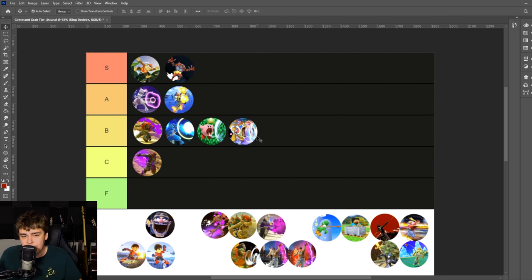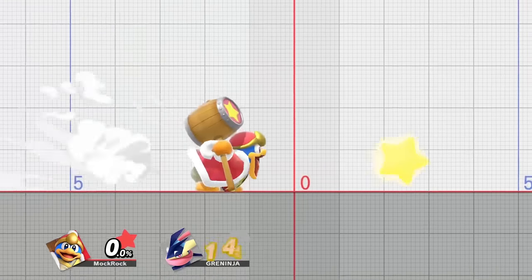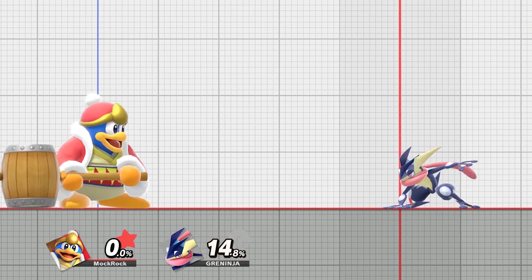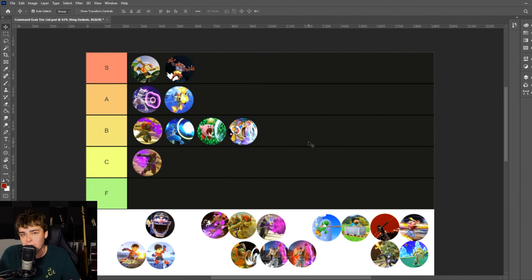King Dedede also gets B tier. No copy abilities can be a big blow in a lot of matchups, but the trade-off is that he can inhale and spit back projectiles, which is a really big deal for a character as slow as him. It's a bit slower than Kirby's overall, and on many other characters' kits you could make a case for C tier, but Dedede gets so much use out of it — especially since it also interacts with his Gordo. How moves interact with their character does matter here.